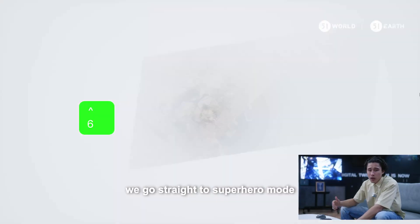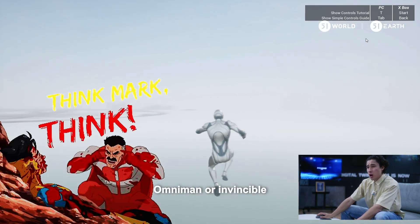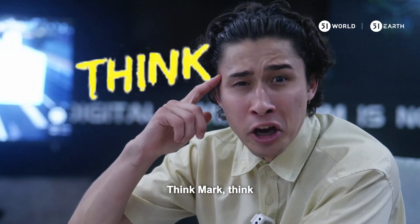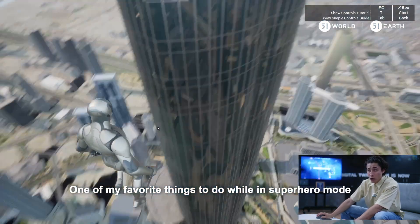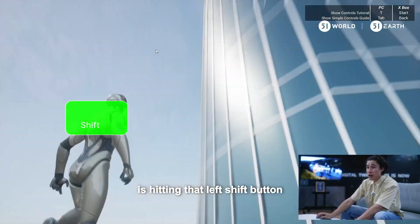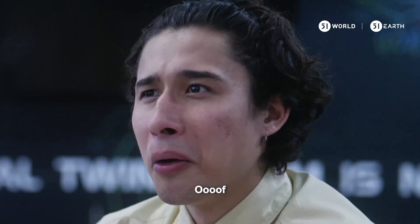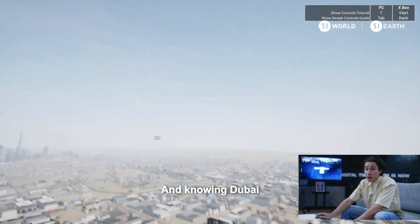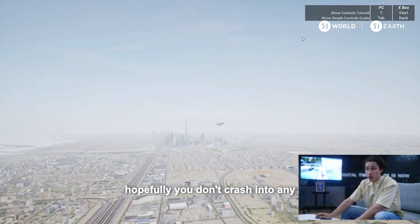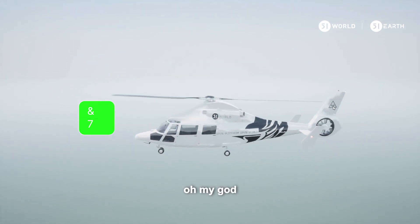By hitting 6 we go straight to superhero mode. I'm imagining myself as Omni-Man or Invincible — Mark Grayson. One of my favorite things to do in superhero mode is hit left shift, which gives you a straight-up boost through the air sending those little circles out. You still have to navigate through the buildings, and knowing Dubai there are a bunch of skyscrapers, so hopefully you don't crash into any.